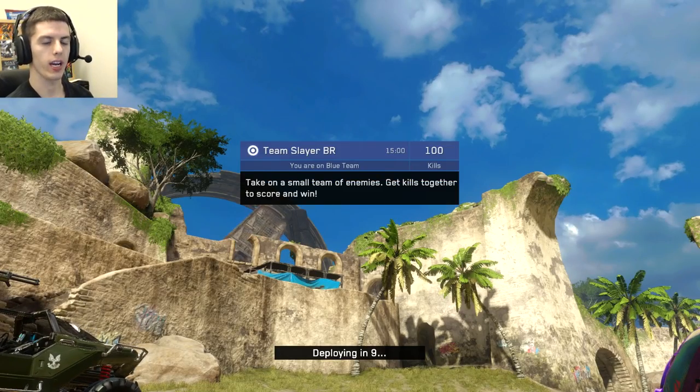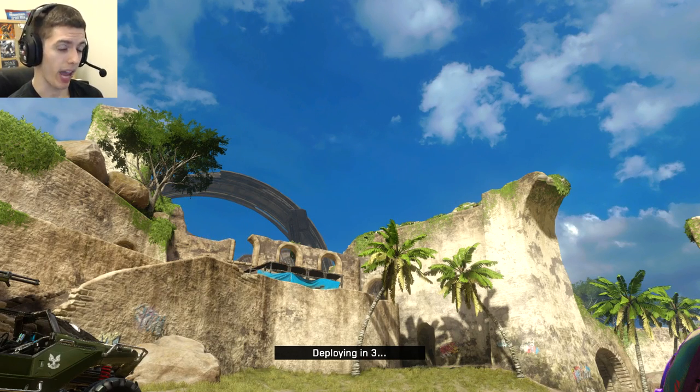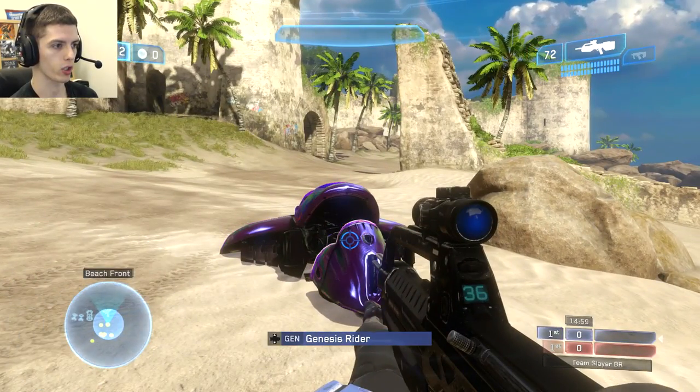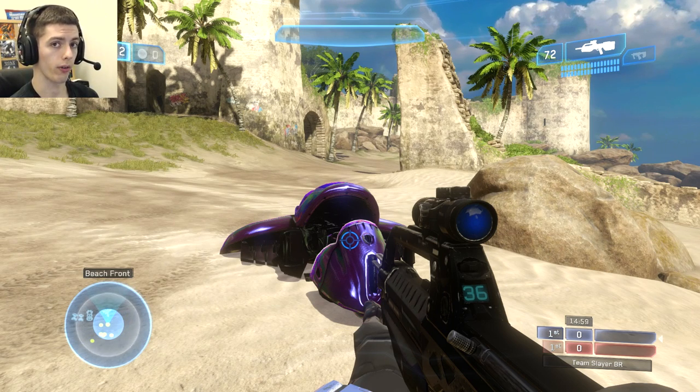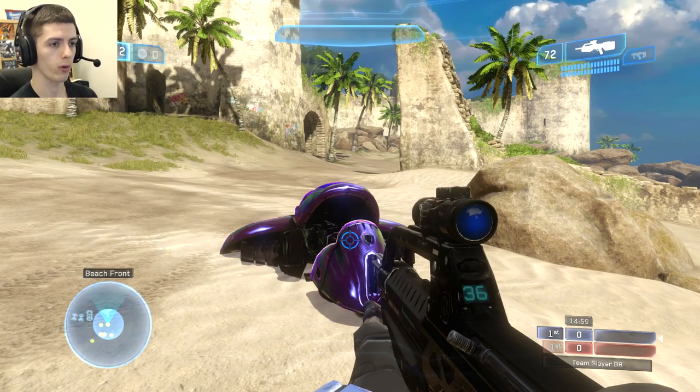Hello everyone, Genesis Writer here with another tips and tricks video. This time we'll be analyzing a very advanced opening rush strategy I use consistently in Halo 2 Anniversary on the map Stonetown. This is a remake of Zanzibar from Halo 2 Classic and of Last Resort from Halo 3. This opening rush strategy is really useful and I don't see a lot of players using it, so I'm going to walk you through it step by step.